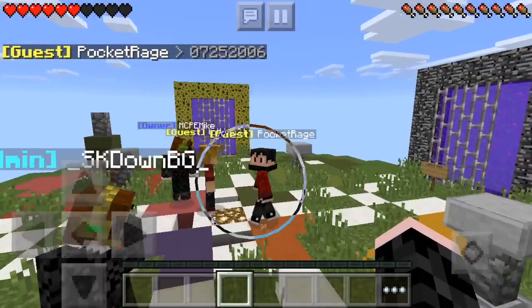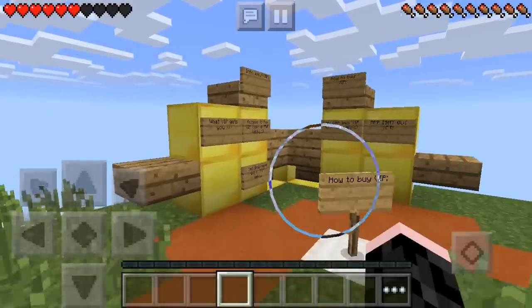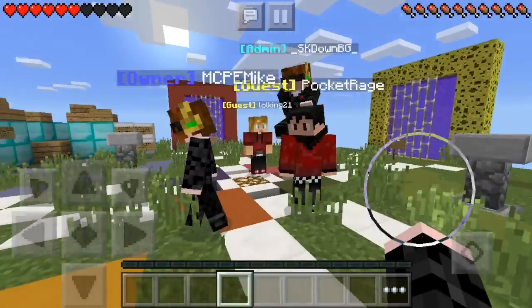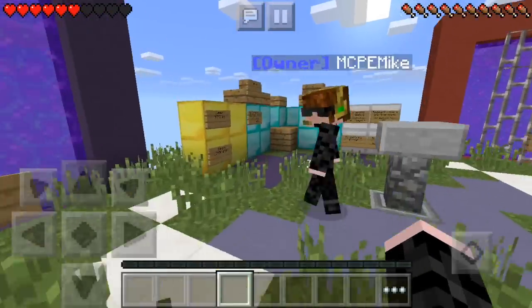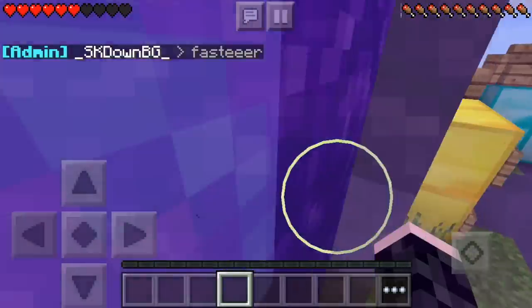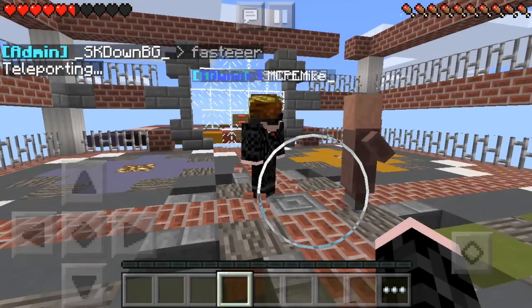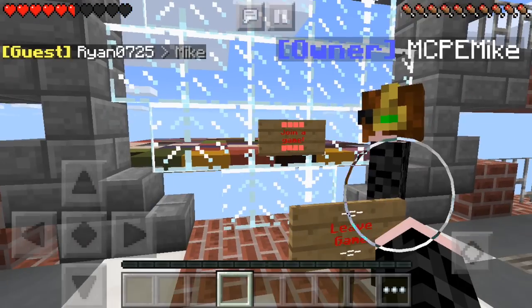What's up guys, Mike here! Today I'm joined with Josh Finds Diamond and we are playing on my server. Today we're going to play Block Party — it's called block party but the plugin name is actually Color Match. So let's get inside — we're going to jump through the nether portal and get teleported to this place over here.